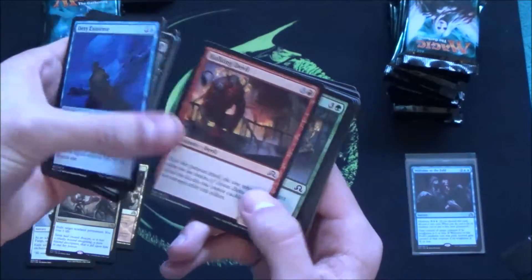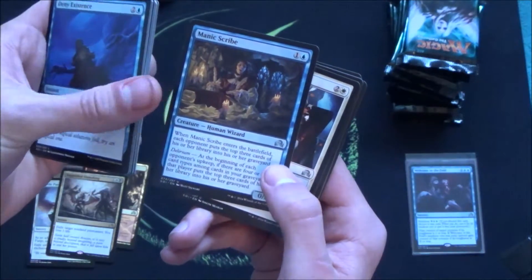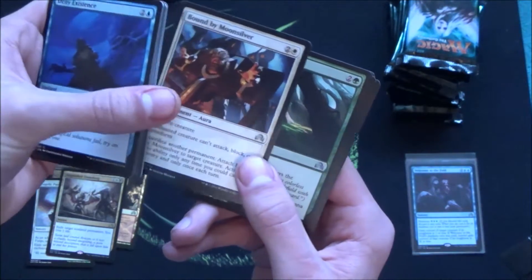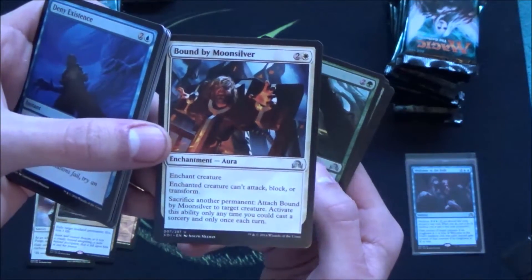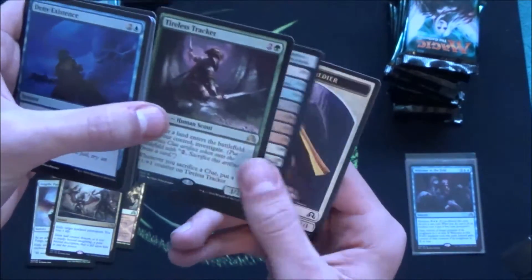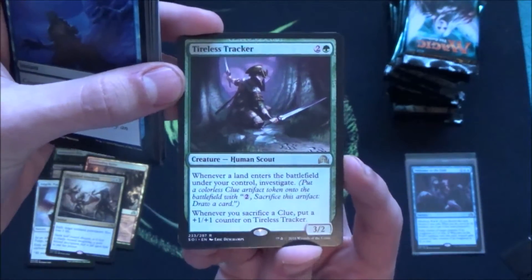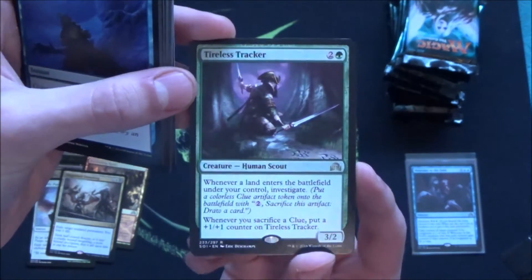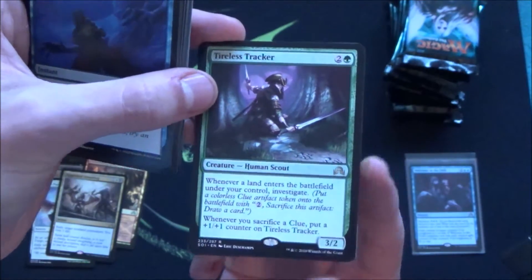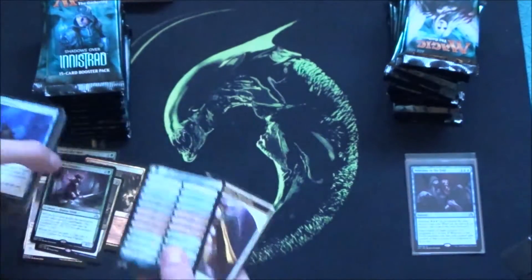Commons again. Another Fiery Temper — always good to have. Manic Scribe, nice mill card, a 0/3. It's actually quite good. Weirding Wood for mana fixing, and a good limited bomb — the Tireless Tracker. A lot of people had this as their promo at the pre-release. It grows and gives you cards. It's a human, so for human tribal it's good.